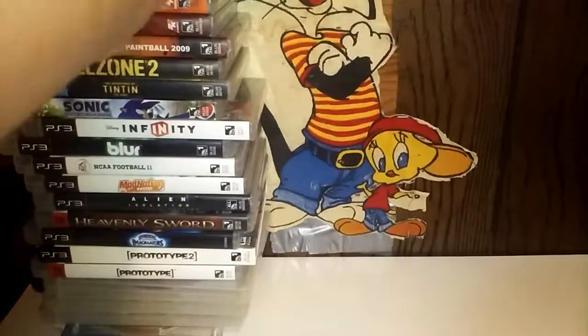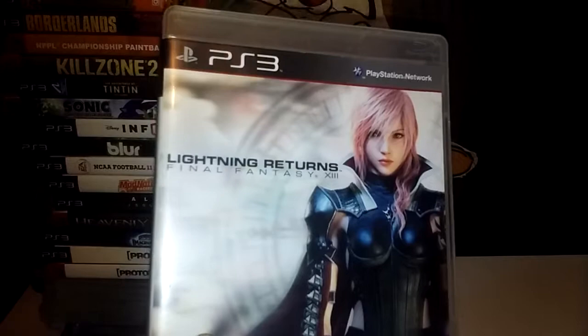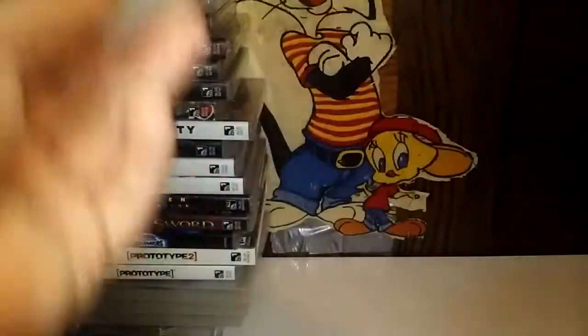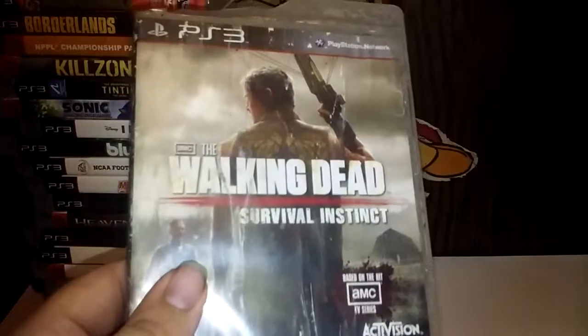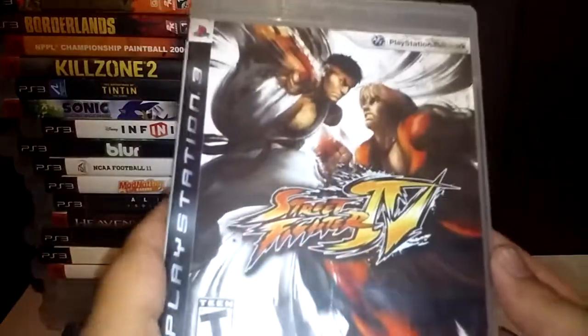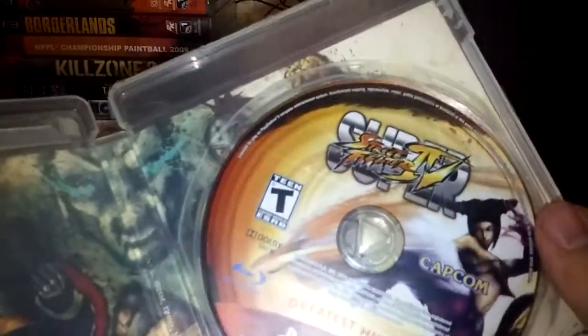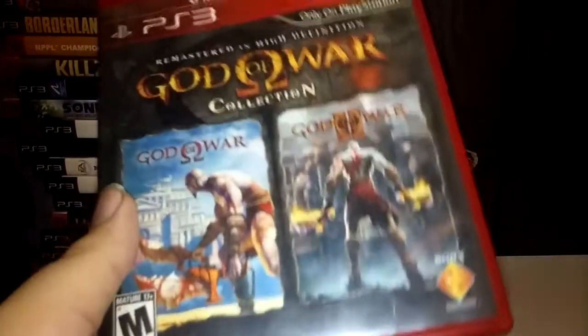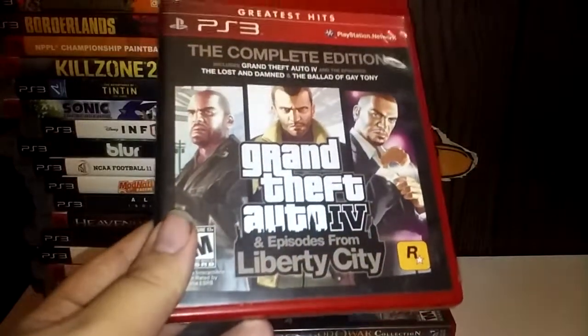Assassin's Creed Rogue. Lightning Returns: Final Fantasy XIII. Wanted: Weapons of Fate. LittleBigPlanet 3. Skylanders Trap Team. Far Cry 4. The Walking Dead: Survival Instinct — which looks like it's already went through The Walking Dead. This was supposed to have been Street Fighter 4, but it's actually Super Street Fighter 4. God of War Collection, which has got 1 and 2 on it. Grand Theft Auto 4: Episodes of Liberty City — the Complete Edition.